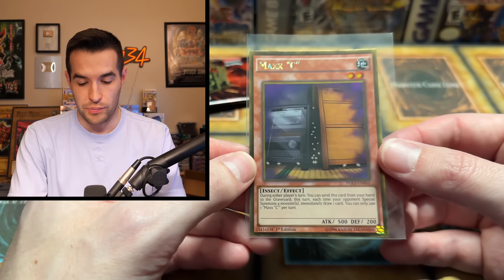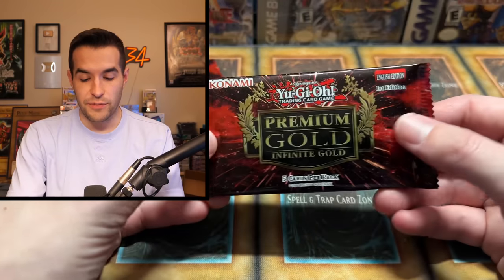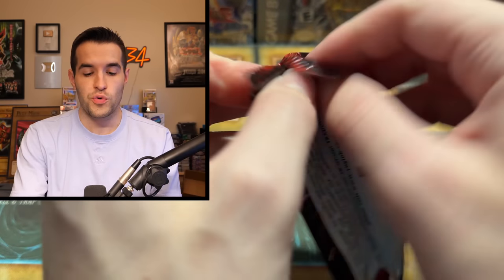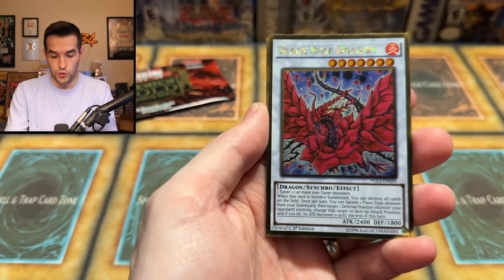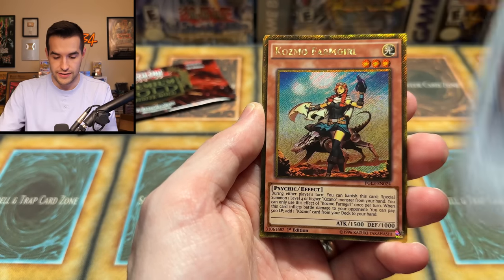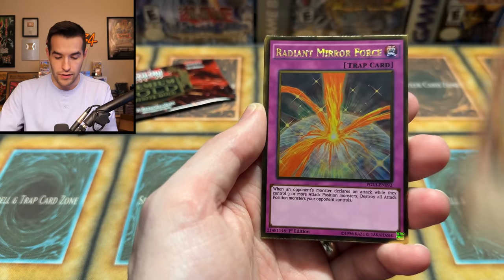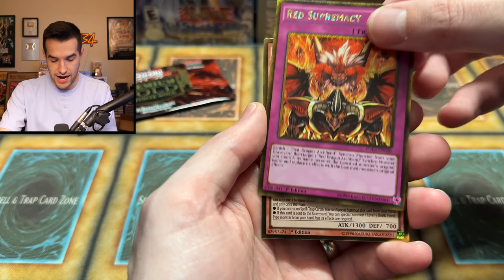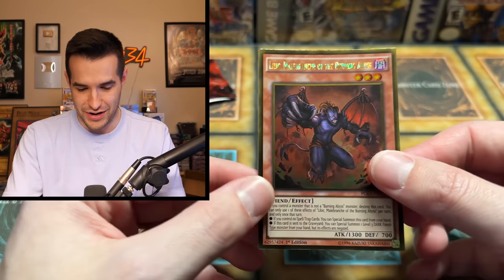I probably need to put this with my other two so I have a playset for when it gets unbanned — which is probably never going to happen. But after all these years you'd think it would happen. If it does, I'll have a couple ready. We've completed our goal! But we could get a second one — we've done it before, two in the same mini box. Black Rose Dragon — that's another huge one we haven't pulled yet, super nice! Cosmo Farm Girl. Radiant Mirror Force. Red Supremacy. And another Burning Abyss card.